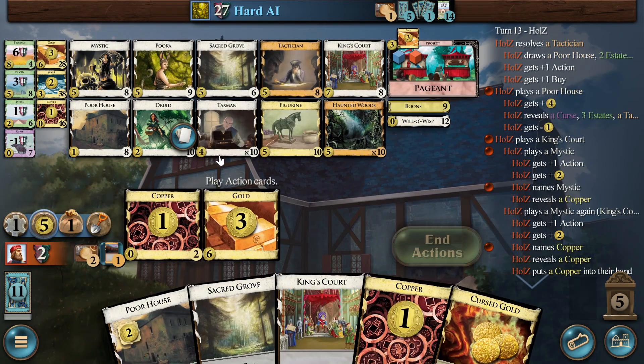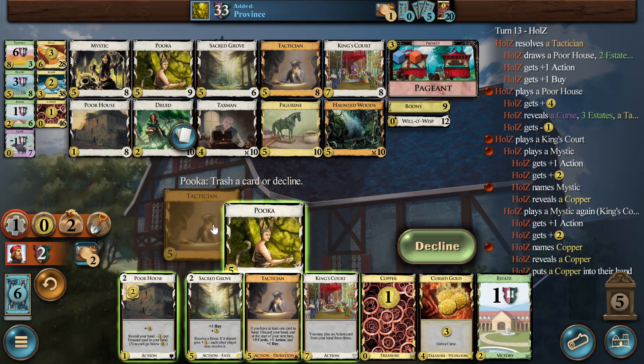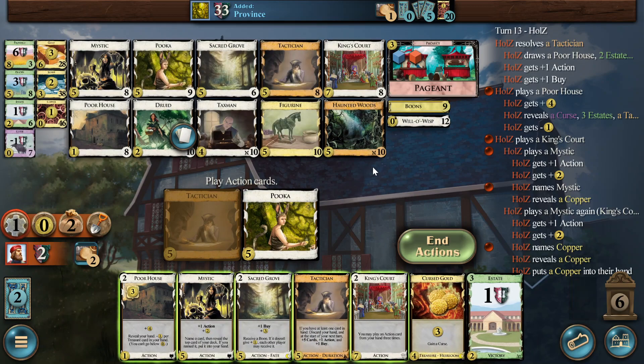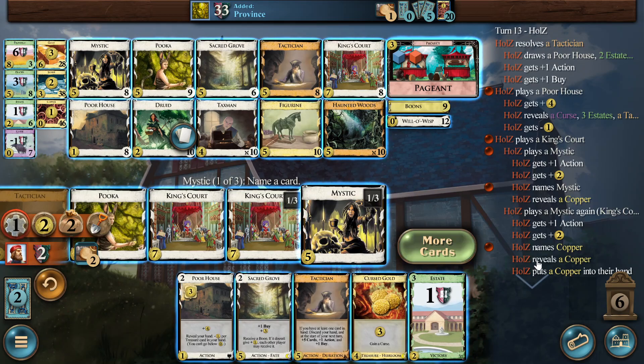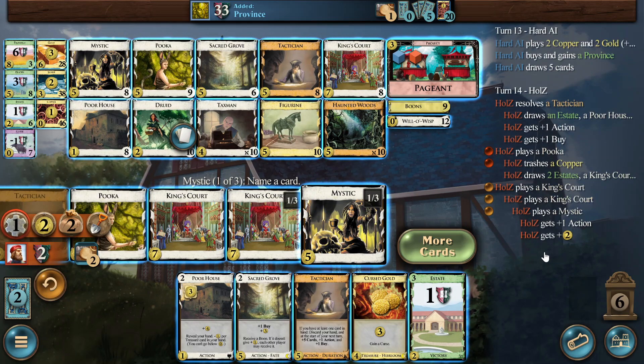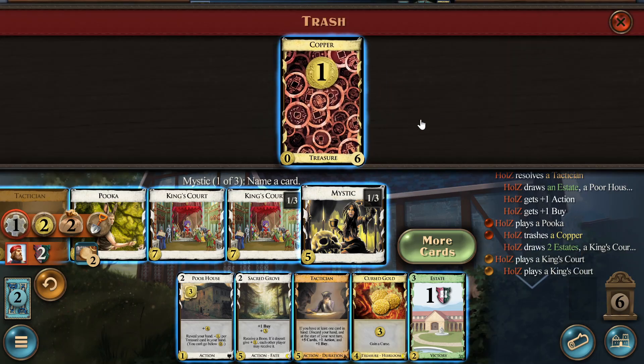Let's do this and bank a copper — yay. They have five provinces so it will still... this is super sad, damn it. But we will just trash the copper and be fine. We only have the two King's Courts so we can play. We have to play the Mystic. Now we can see if it messes up again. I didn't name anything, sorry. Name the card — one out of three. We are naming something now, which is obviously not copper. Not Cursed Gold, not estates — there is another Mystic down there. So we can just ask for Mystic.